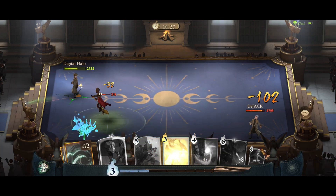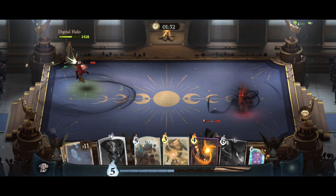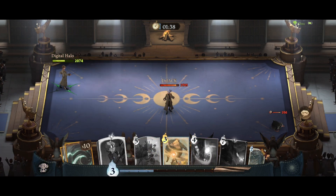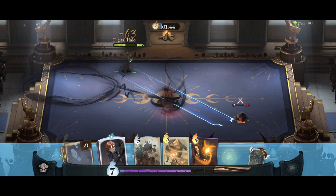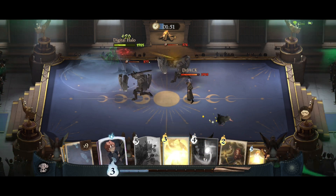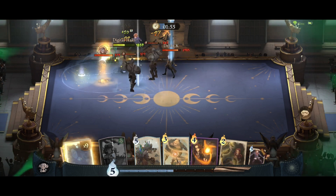We have Avada Kedavra up — let's go ahead and use it on Ron when we can. We dodged his Obscurus without even trying, perfect. Let's use the copy of Avada Kedavra on the Niffler because I don't want him gaining mana. We need to dodge his Obscurus again — we just made him waste 11 mana, dodging his Obscurus and then his copy of Obscurus while taking minimal damage.